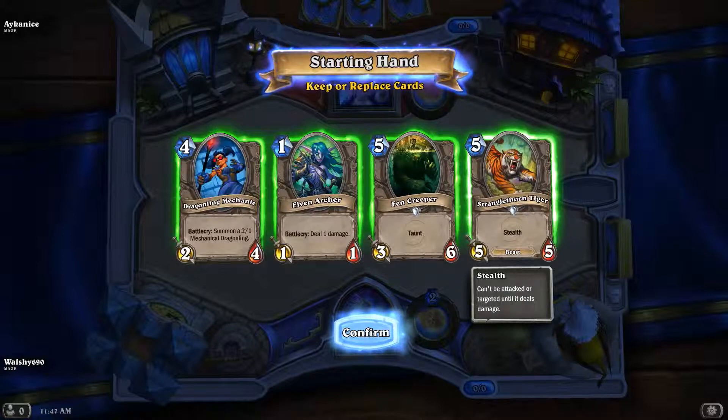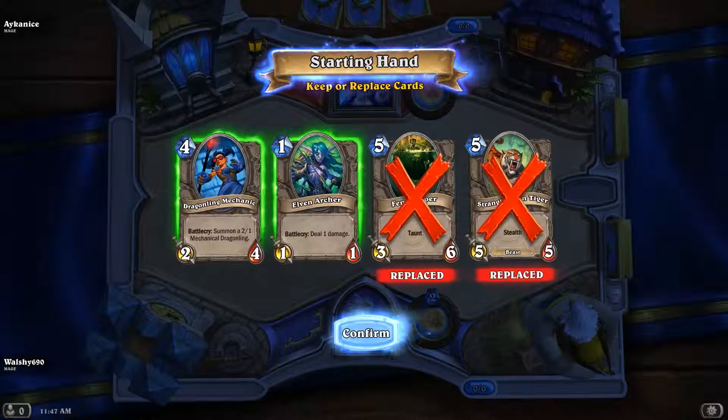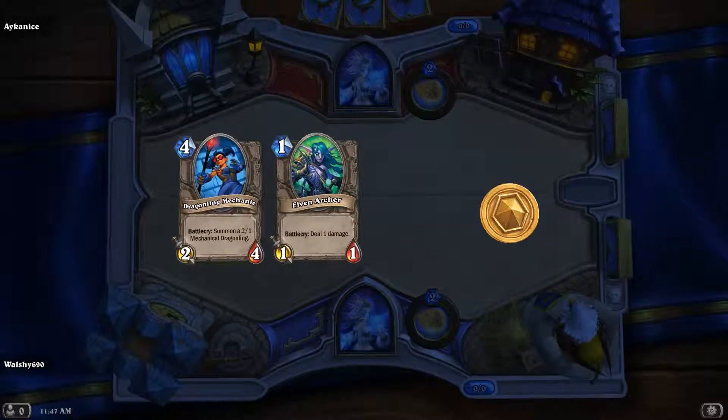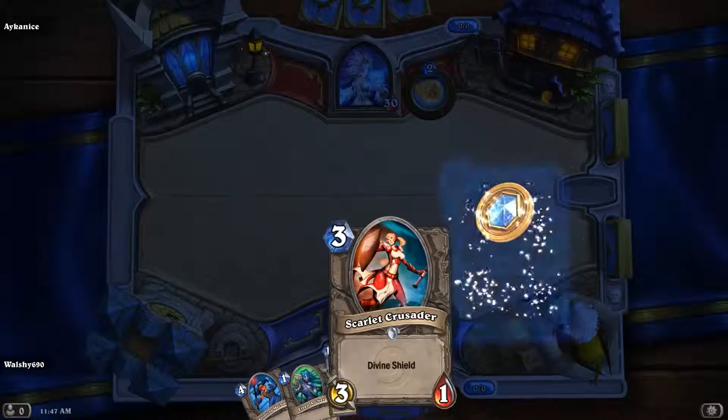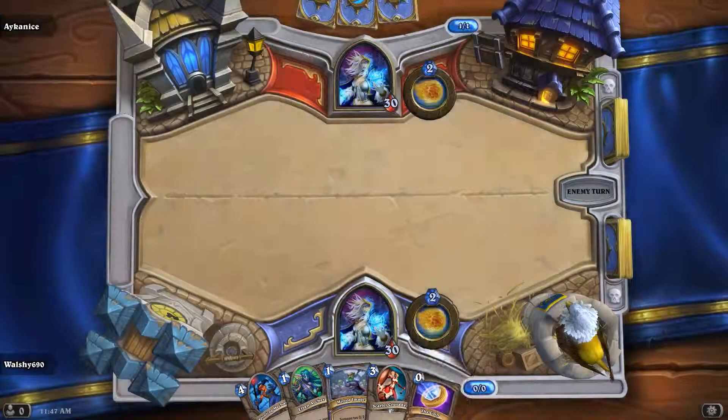Let's get rid of those for now, see what we can get. Elven Knight is quite good, obviously it's a one mana card. There we go, that's what we're after - Mirror Image and Scarlet Crusader. It's a bit lower so it's a bit easier for me to get.